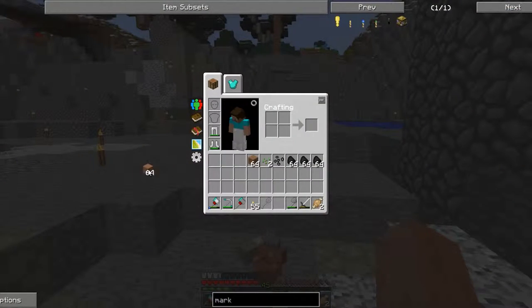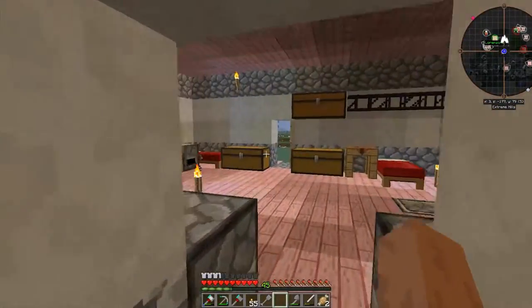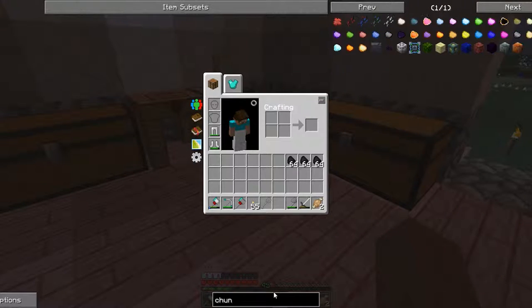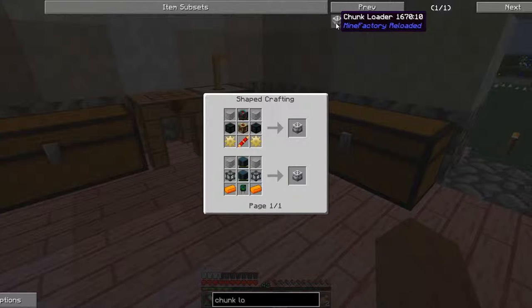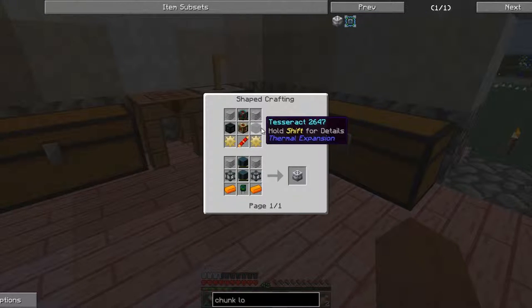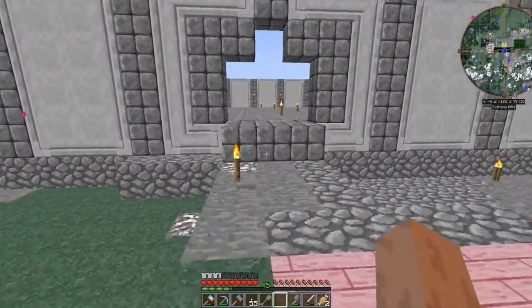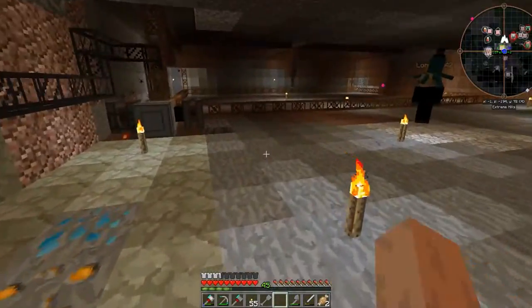What I was thinking is we might want to look into building a chunk loader to keep the chunk loaded, since when we log off the chunk gets unloaded. Oh wow we're making a quarry, it's being made ridiculously fast. Holy crap. This one needs two. And it's already made, and it's made. And then the quarry arm is moving at about two fps.